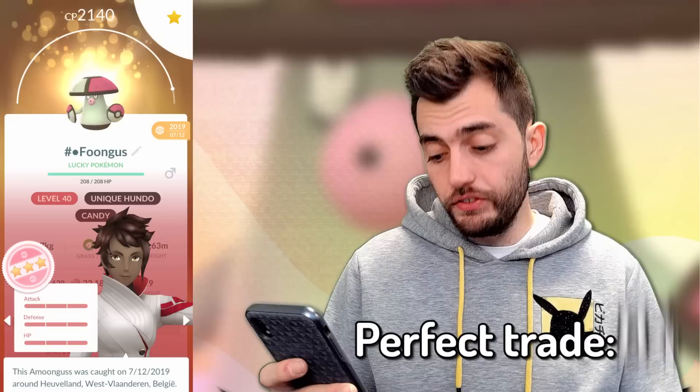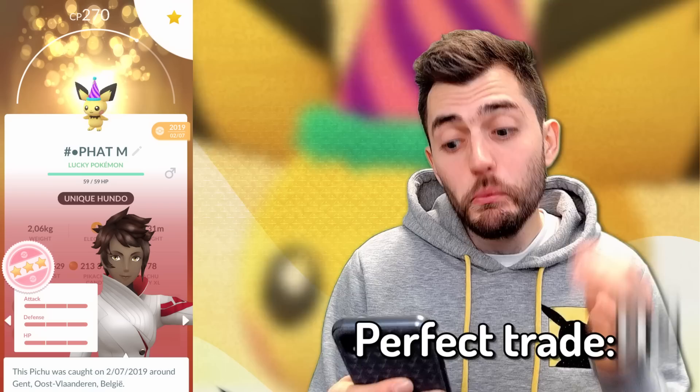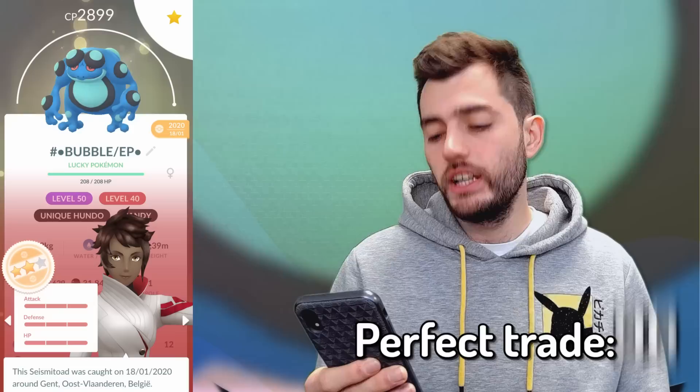Amoonguss, Pichu with the beanie hat — pretty cool. Emboar, Toxicroak, Wurmple with the party hat, Pikachu with the hat, Wobbuffet with the hat, Pichu with the hat — again a baby in costume, love it. Cryogonal — pretty rare Pokémon. Another hundo beanie, this time it's the male one. Detective Raichu — this was from a regular trade that turned lucky. Extremely happy because it completes the detective set.